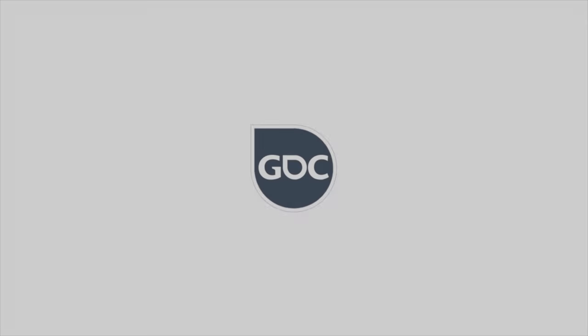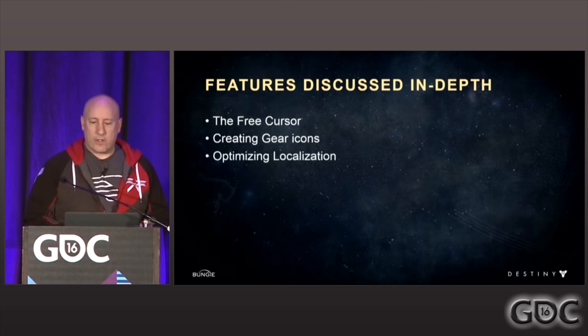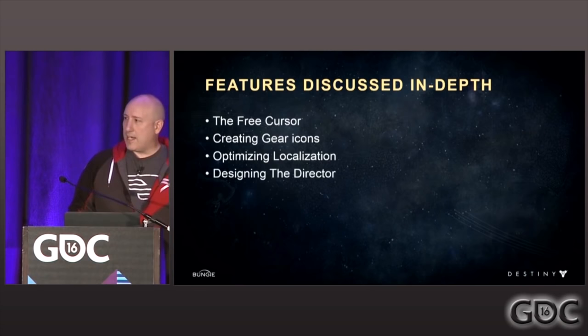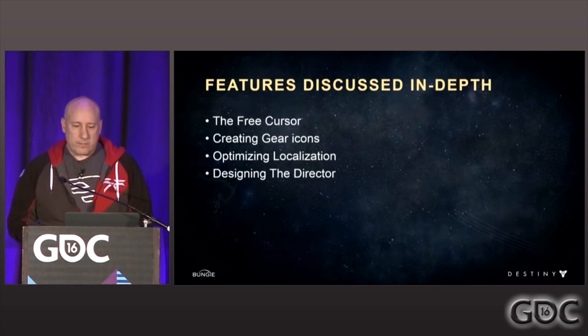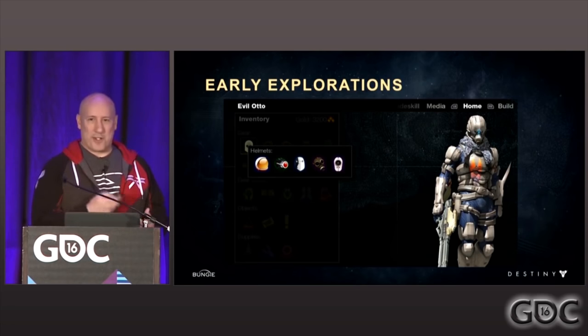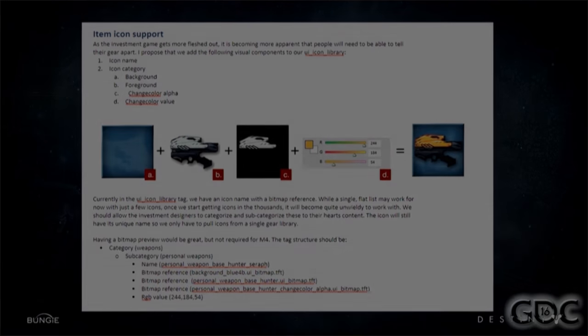It is worth noting that Destiny got a design award in 2015. Bungie has a very talented design team with David Candland at the helm. You can find his Twitter handle and a full hour presentation from Game Developers Conference 2016 about the design process in the description. The video is also very informative and useful for all UX UI designers out there, tackling issues like localization, iconography, pop-up menus and much more.